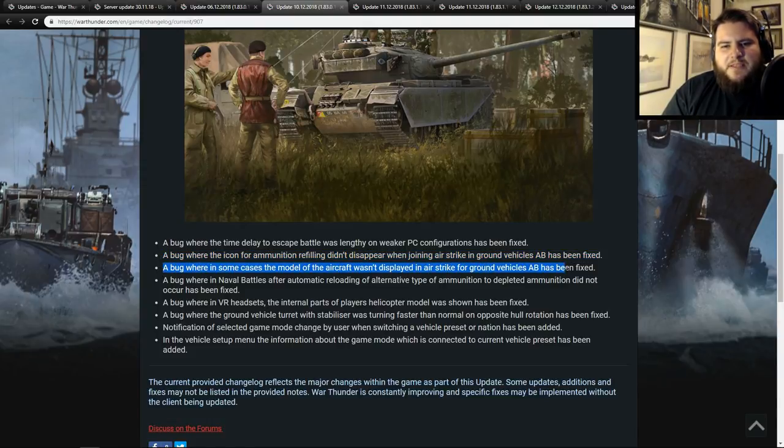A bug where in some cases the model of the aircraft wasn't displayed in airstrike for ground vehicles arcade has been fixed. This still happens in air realistic and ground realistic sometimes — it's nice to see they fixed it in arcade. What you'll see is just a pilot flying through the air as if he's on a broomstick, kind of like Harry Potter. It can be really annoying in ground realistic when a guy flying like that can nail you with a plane you can't see.